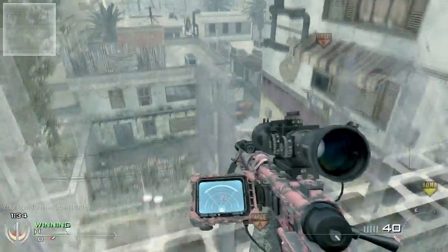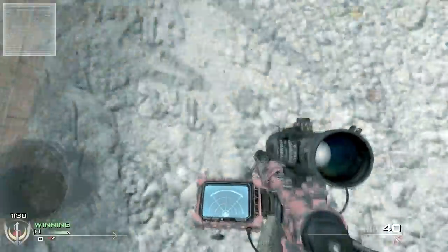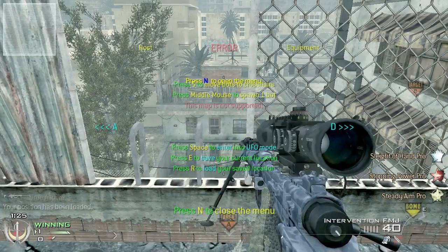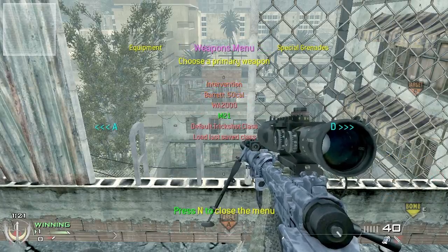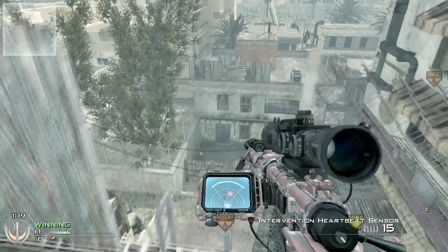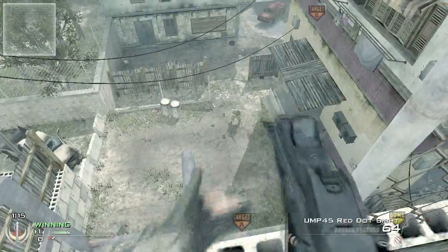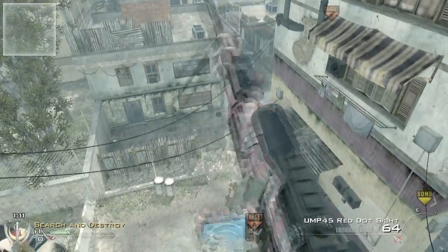One thing that's kind of annoying — a lot of the newer bot menus have this — is save on death. You actually have to go into the board weapons menu and hit load last save class, and then it'll give you your last saved class. But a lot of the newer bot menus they don't have this — they have it set up so that when you load back in, it'll just give you your class back automatically.